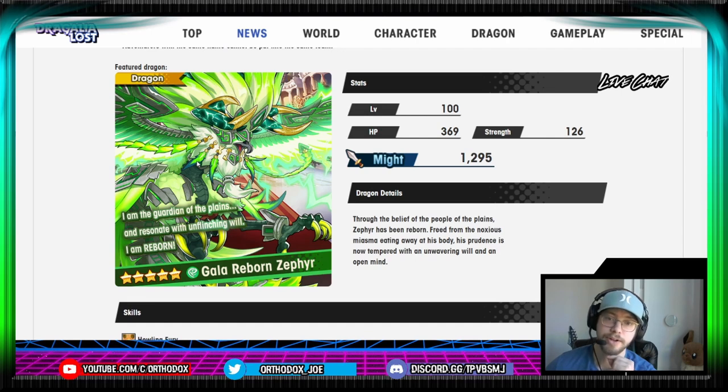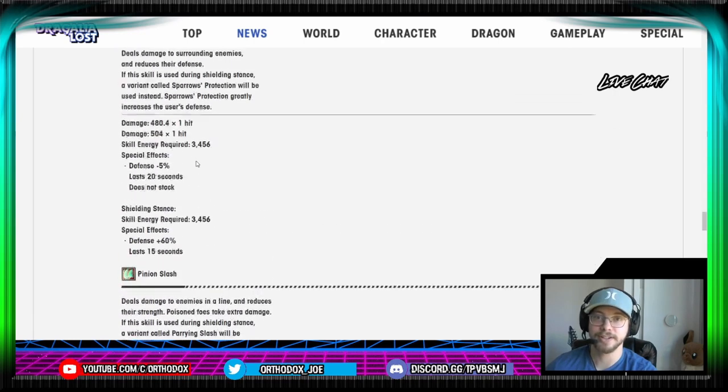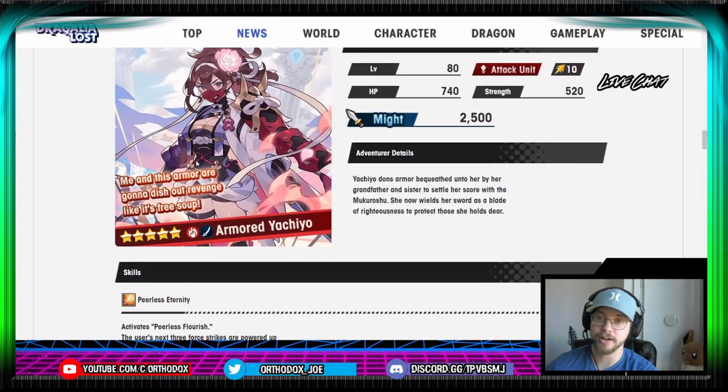Final verdict: I don't think I'll be summoning on this myself. The character designs and aesthetics are very great — I really like both Saiga and Armored Yachio's appearances. But considering I do have Nobunaga and Galalia Nidus, these solutions are not specifically for my account. However, for your account, if you don't have Nobunaga and you are struggling on the flame side of things, Armored Yachio may be the solution for you. I would wait and see until we get more animation details and possibly even SP generation to assess the total power of her kit. It's hard to assess right now because of how many unique mechanics she has.